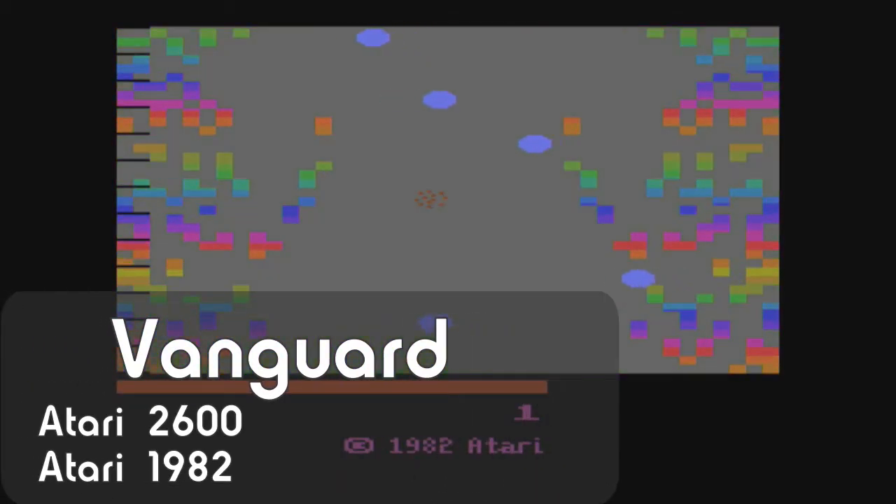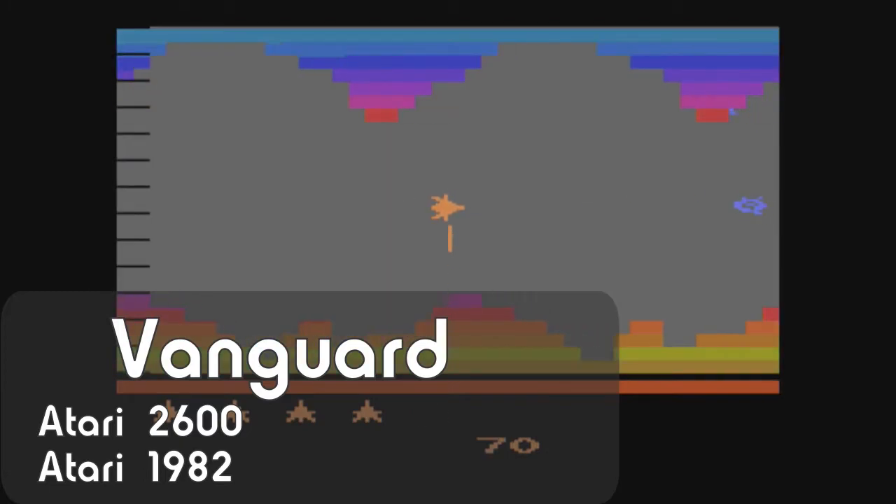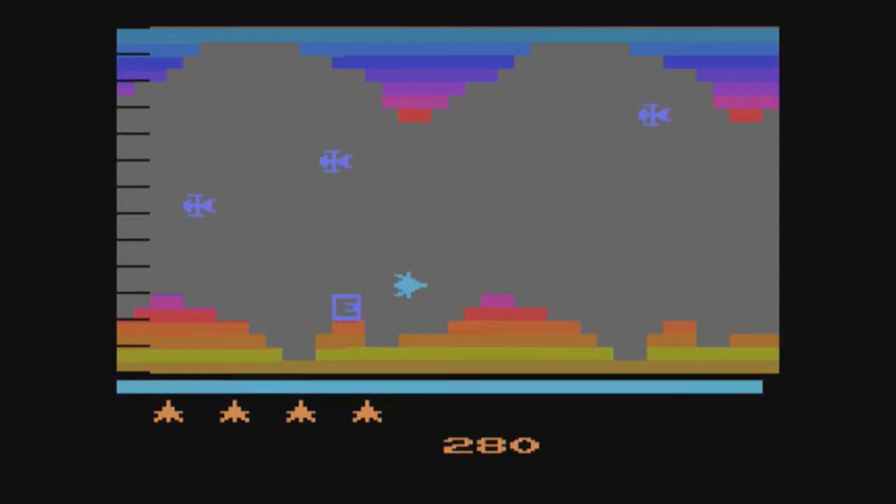Hello and thanks for stopping by. This is Vanguard for the Atari 2600, published by Atari in 1982. I'm playing the game from a cartridge on a Retron 77 with the latest Estella firmware update.